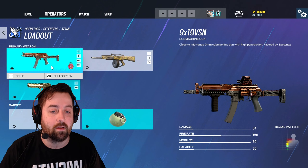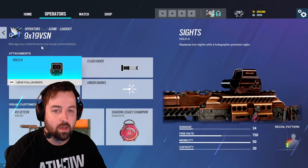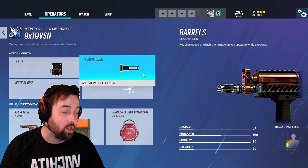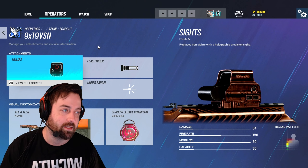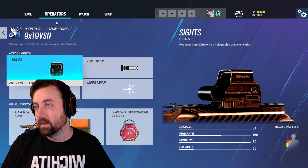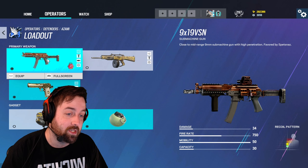She has the 9x19 VSn, which is Caveira's gun, but she only has a 1x scope. This gun is actually really good — you don't see it used very often because Caveira is the main user and a lot of times you're not going to need her, so it's not a big deal. But this gun is decent and I personally enjoy it quite a bit.